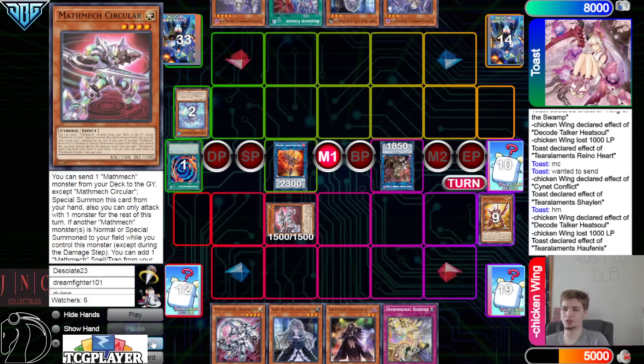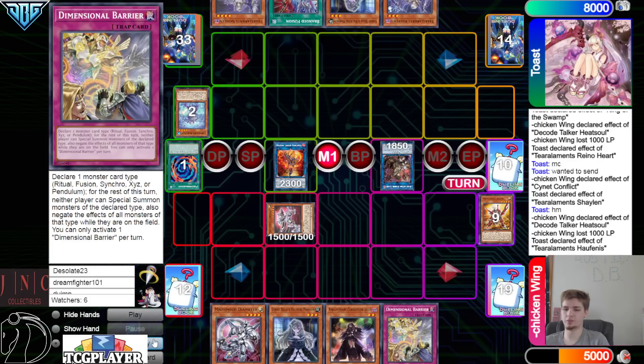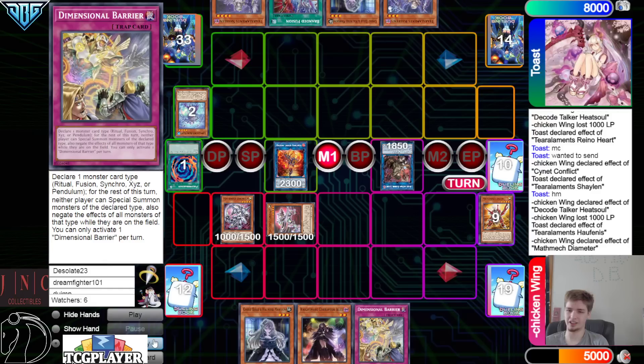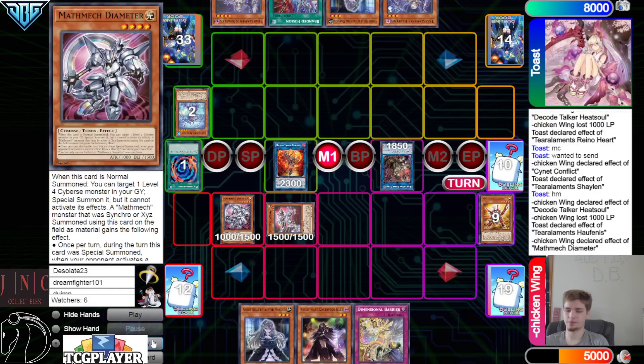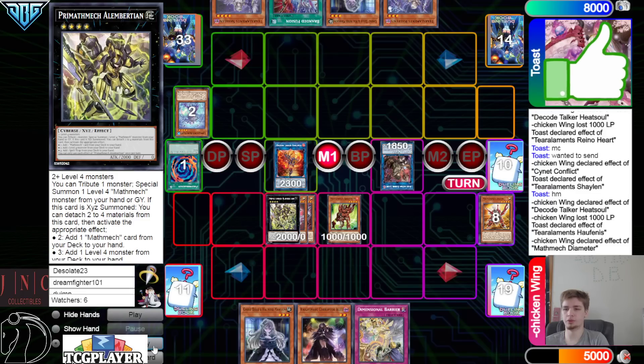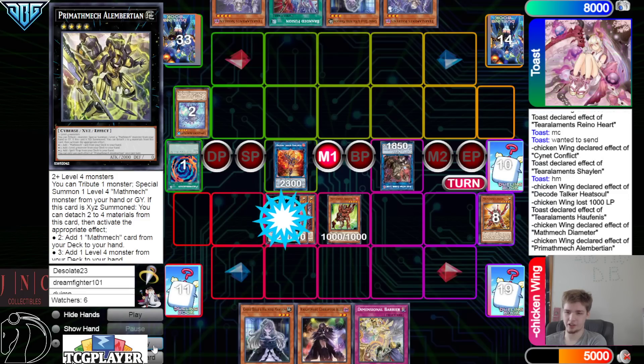Dump Sigma. This card isn't that popular right now because you need your deck to be prepared for a range of matchups and you can't really focus on one. Diameter effect coming back out Addition. Overlay for Albert — now we have a negate setup through Diameter.